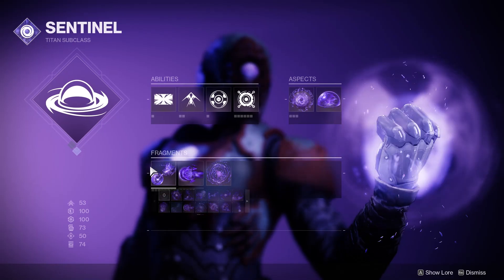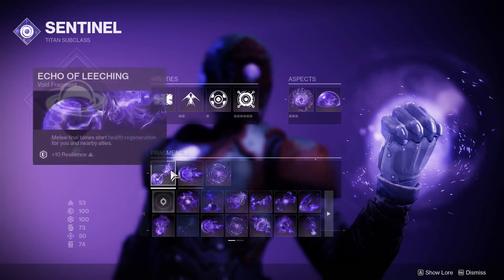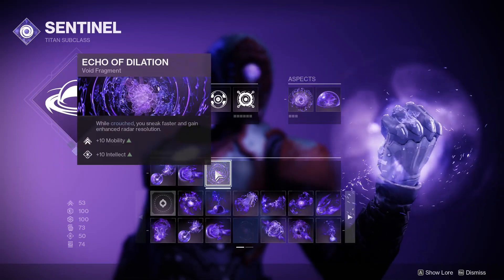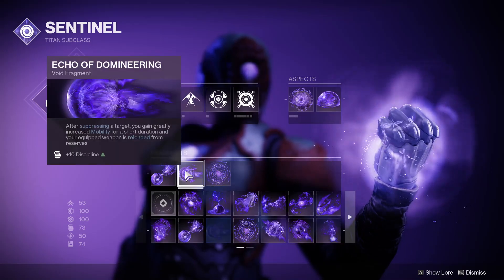The other thing is Garbage — that's good for PvE. And then I use the Fragments that give you stat boosts: 10 Armor, Discipline, Mobility, Intellect. Can't go wrong with that.